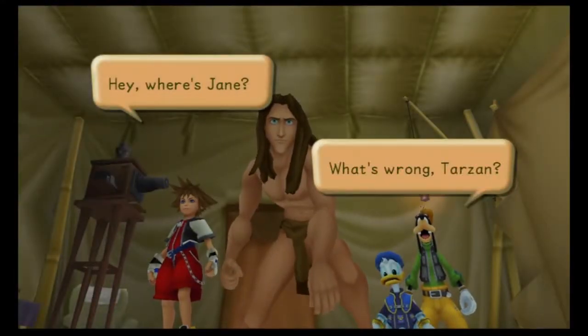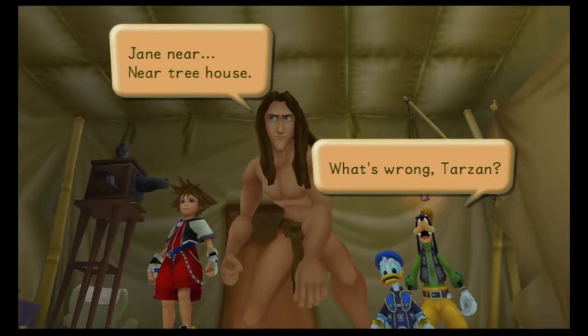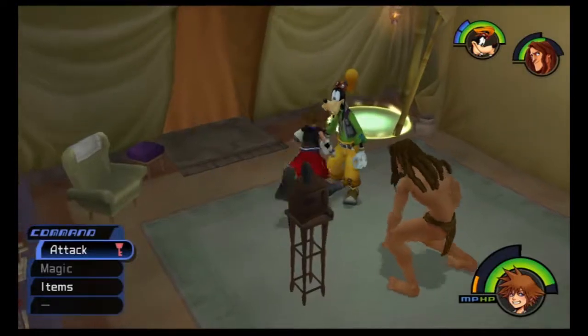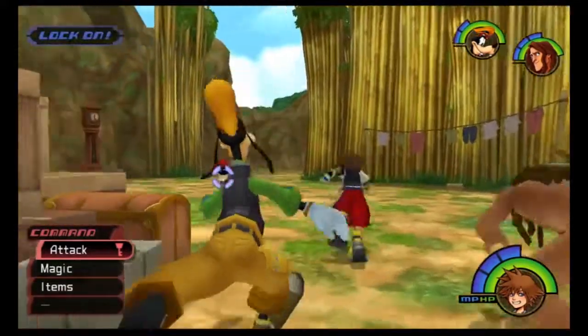We gotta get the magic back. We gotta really try to avoid using the... where's Tarzan? You're right in front of us, Sora. Getting near the treehouse — we gotta go all the way back up there. Yeah, done that quite a few times, but this is the last time we have to go up there at least. Well, unless we want the extra little rewards.